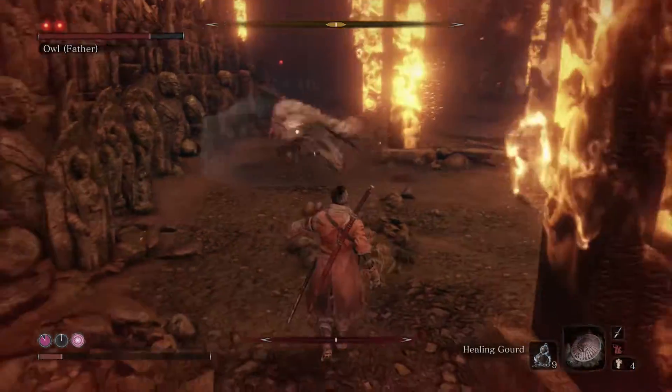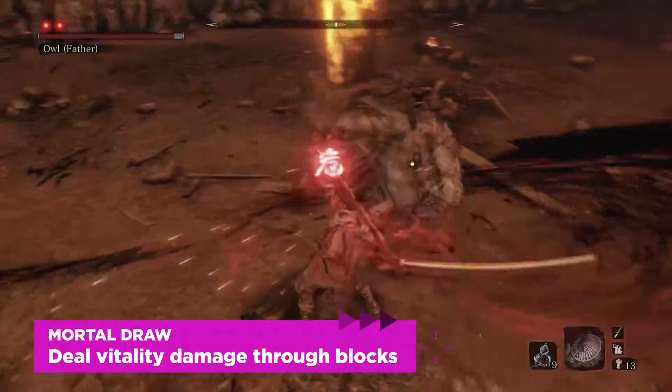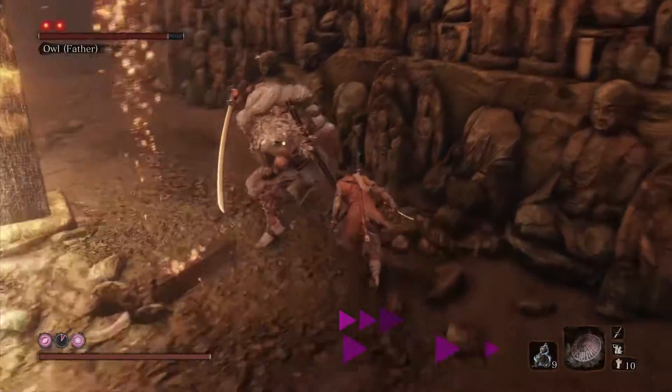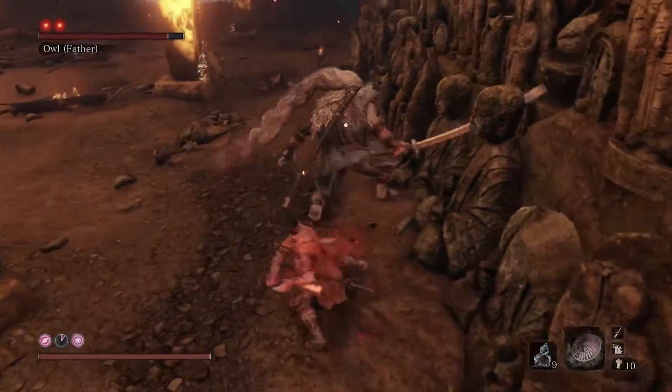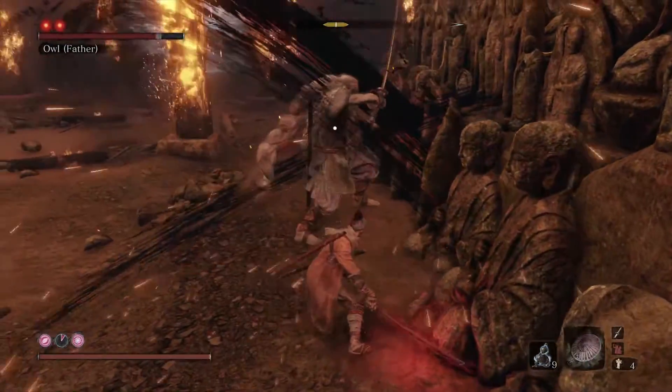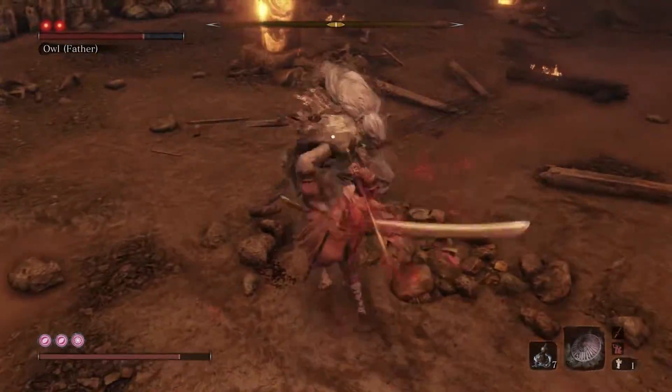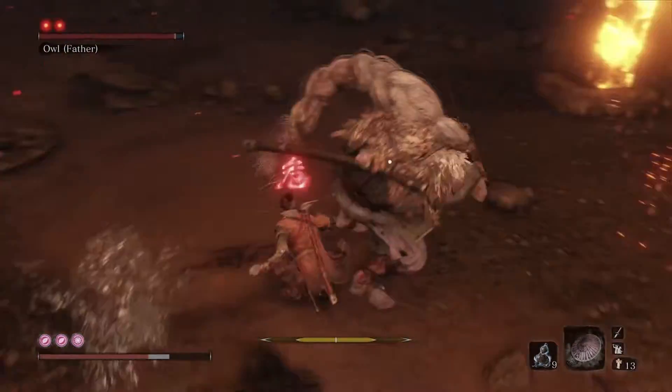Let's talk about those combat arts. The first is Mortal Draw. You ought to have that by the time you face Owl in Hirata Estate, and it's a great way to deal significant vitality damage, even if he's blocking. And that is the biggest advantage of this move. Keep two things in mind while you're using this. Number one, you can use it even if you run out of spirit emblems.